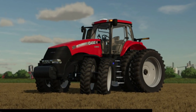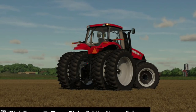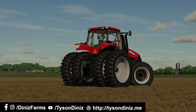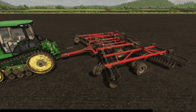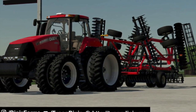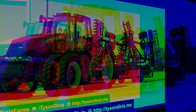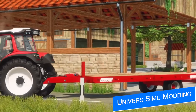One tractor we talked about yesterday has been released in the past 24 hours, but not on the mod hub unfortunately. This is the 2011 Case IH Magnum, released on Dennis Farm's website for PC players to use right now. Alongside it, you can also get his Case IH Vertical Tillage 335 and a single bale spear for front loaders. I haven't heard anything about a mod hub release for this mod, but if anything changes I'll let you know.